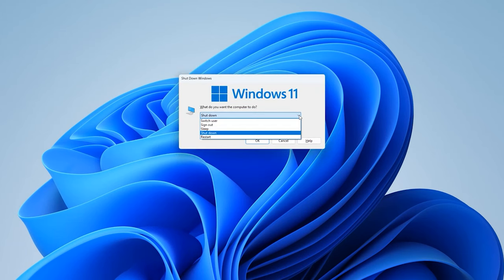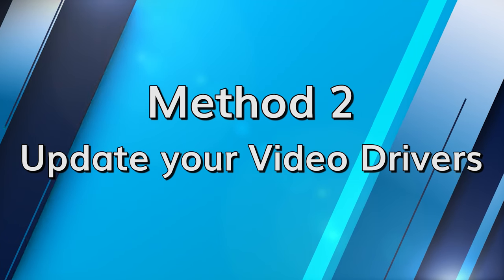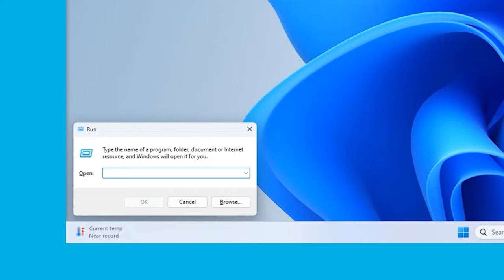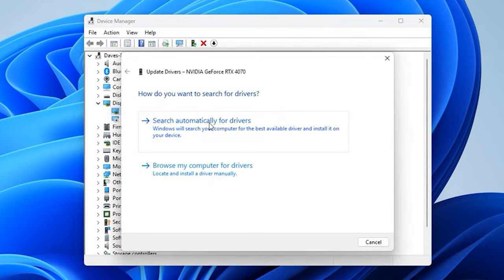Press ALT and F4 and then choose the restart option. If the game stops running midway through, then updating the video driver can help resolve the problem. Although the Windows video driver offers amazing compatibility, it is not free from errors. Thus, it's necessary to keep the video drivers on your device up to date. To do so, click on the Windows and R button simultaneously and then type devmanagement.msc to run the device manager on your system. Choose the display adapters, right click on the driver, and then click on the update driver option.